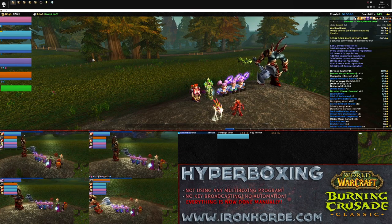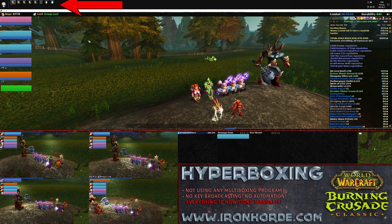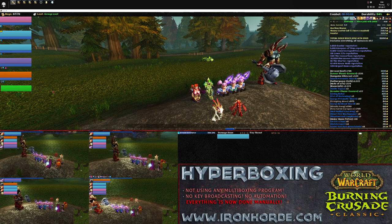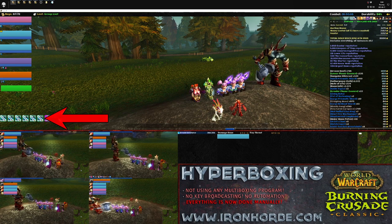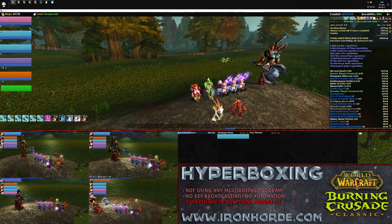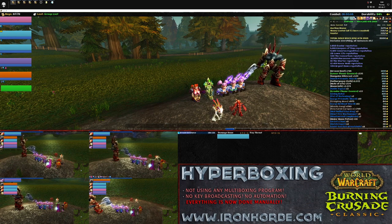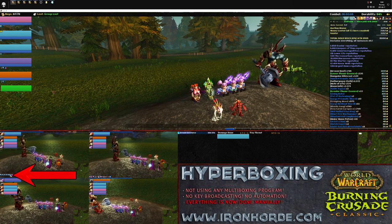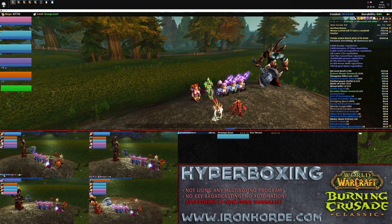Let's go through the actual key presses and the macros. Up here you can see me manually switching between the windows to cast spells. On the tank, F1 to F6 is the same macro, basically just applying consecration on the ground. On the first mage, F1 to F6 is also the same macro — a cast sequence macro with reset on target switch, that casts Pyroblast and then 8 Fireballs and resets.